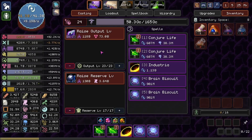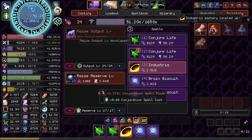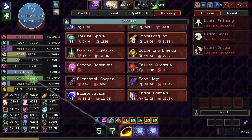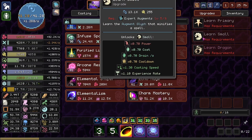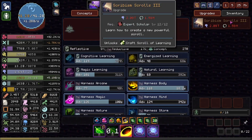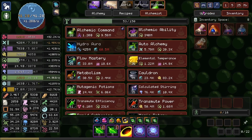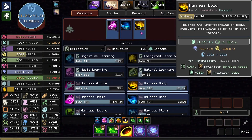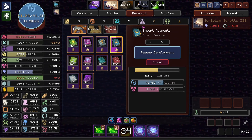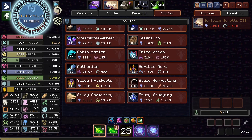Hey everybody, welcome to another episode of Orb of Creation. Today I'm not sure what we're going to be doing. We're going to be, I guess, starting off with learning the small thing. After that, I don't know, I guess we could go for scribism scrolls. Our main goal will probably be to level up some of our researches and get some more stuff, as is always the goal.